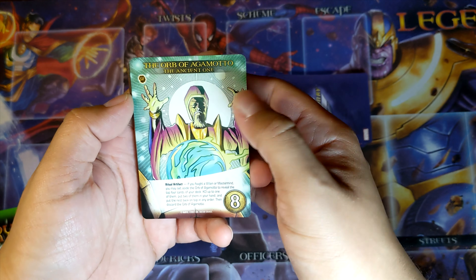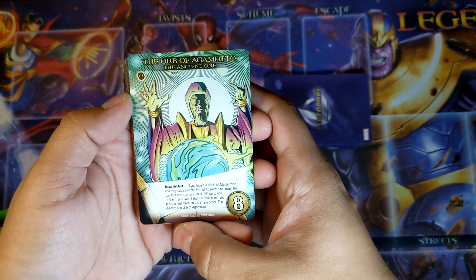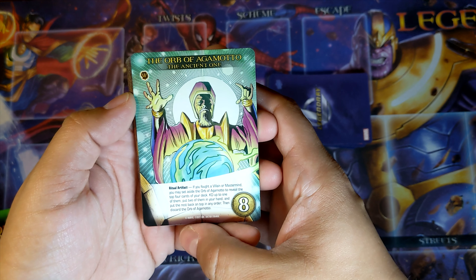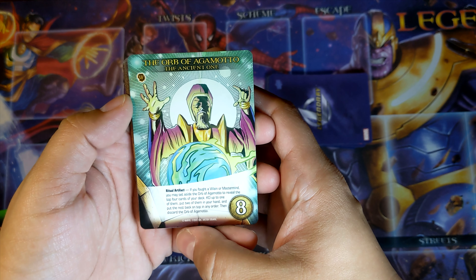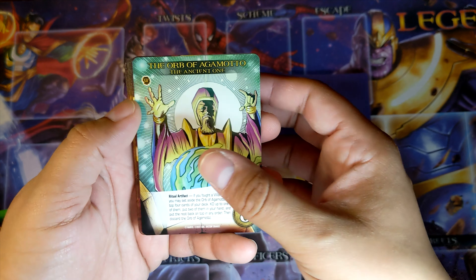The Ancient One is rare. The Orb of Agamotto — 8 cost, Ritual Artifact. If you fought a villain or mastermind, you may set aside the Orb of Agamotto to reveal the top 4 cards of your deck, KO up to one of them, put two of them in your hand, and put the rest back on top in any order. Then discard the Orb of Agamotto.